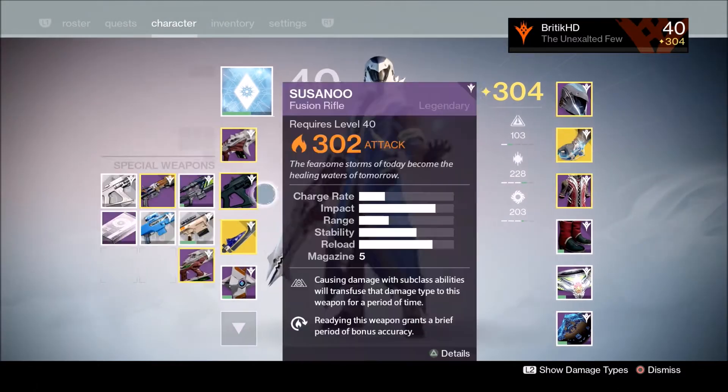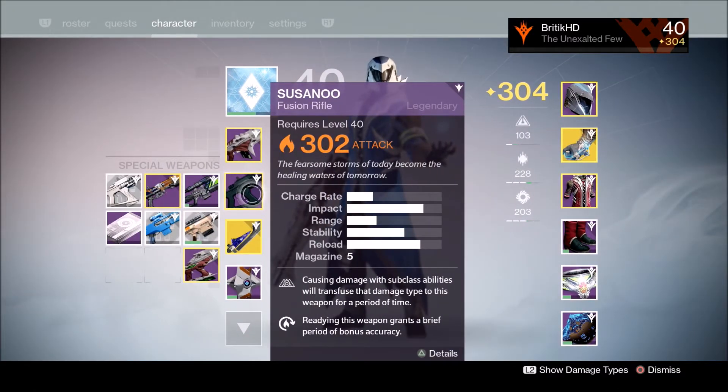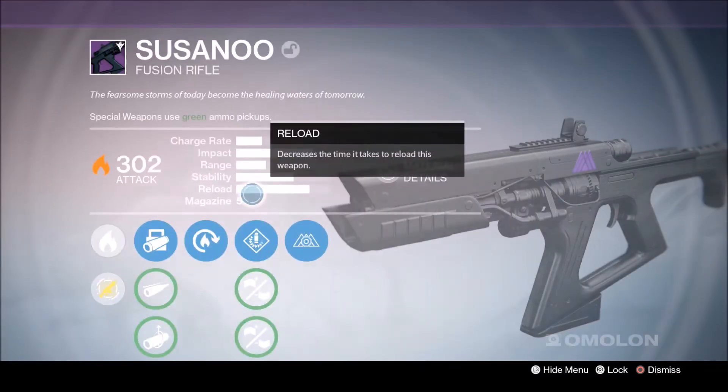You must get rank 2 with your gunsmith as a warlock, then complete quests that require you to get fusion rifle kills with special telemetries active, and then dismantling 10 weapon parts from fusion rifles.